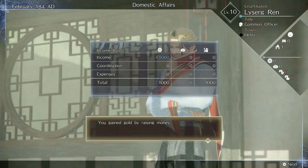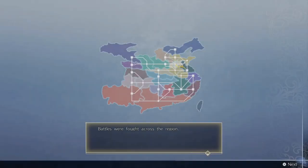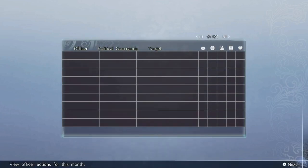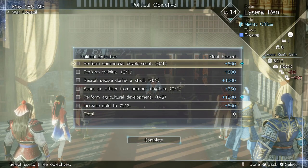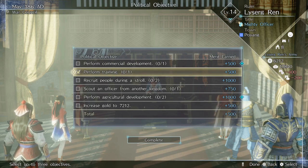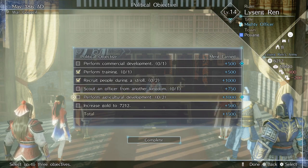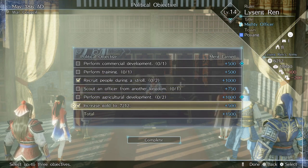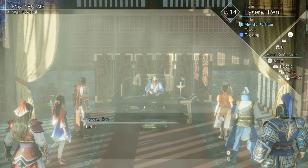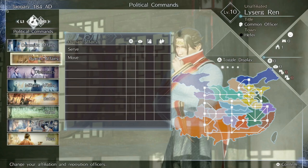For example, if it's March and your kingdom is running low on cash, you can select the Fundraise option, which takes one month to complete and brings in a thousand gold. As you progress through conquest mode, you'll unlock a ton of different choices and options. One of these unlocks is the War Council, where you set goals for the kingdom every six months. If you manage to achieve them, you'll be rewarded with bonus XP for your character. Occasionally your most trusted officers will make suggestions, and the goals are usually things like having a certain amount of food in storage or recruiting a specific number of new officers.